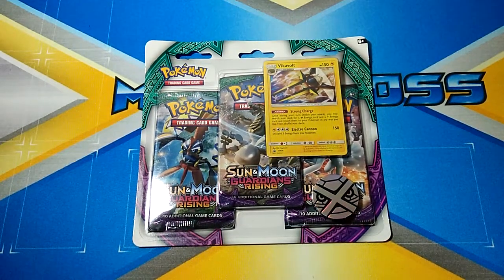What's happening YouTube, Murph here and welcome to another video. In today's video, we'll be opening up a Sun and Moon Guardians Rising 3-Pack Blister with the Vicar Vault promo.